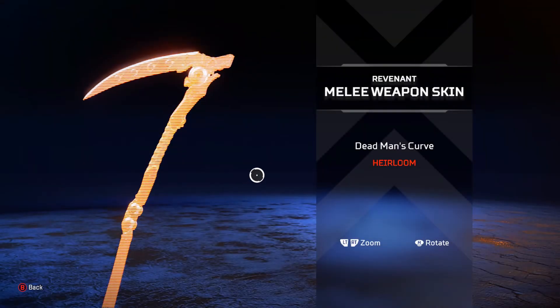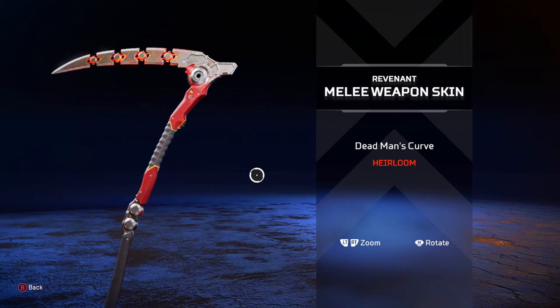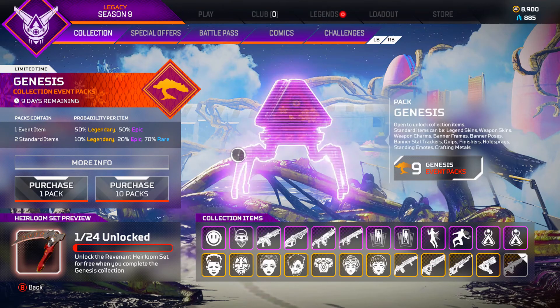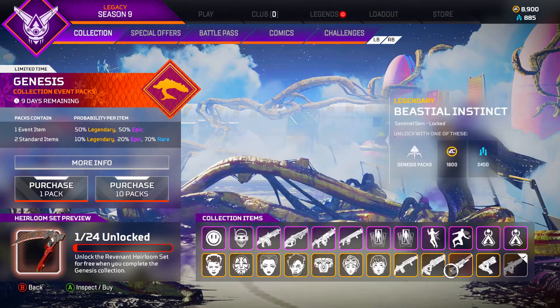Here it is if you don't know what it is — it's a melee weapon. It's a scythe, Dead Man's Curve, that's the name of it. It's pretty sick. So to get it I have to buy some packs and get all these items right here.